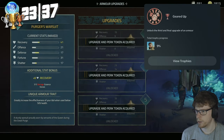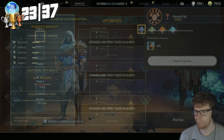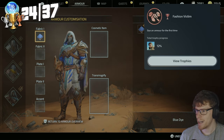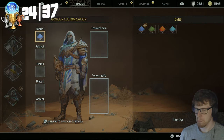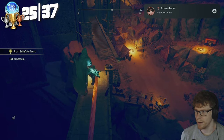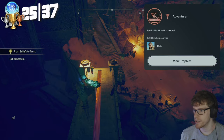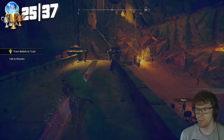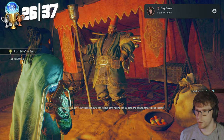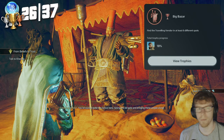Geared Up — unlock the third and final upgrade of an armor. Fashion Victim — dying armor for the first time. This next one kind of popped up out of nowhere: Adventurer — sandslide for 42.195 kilometers in total. Bazaar is the vendor that travels around to different locations. Big Bazaar — find the traveling vendor in at least six different spots.